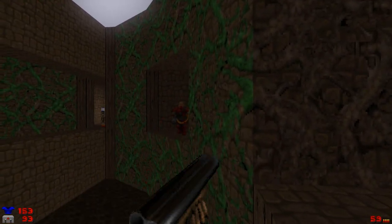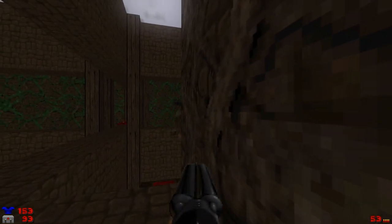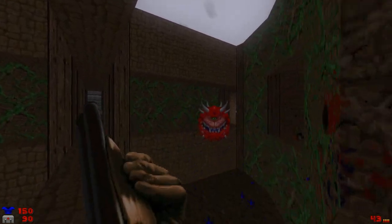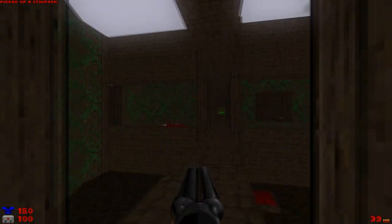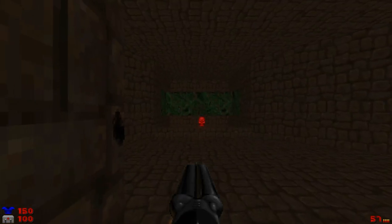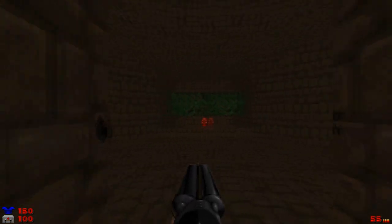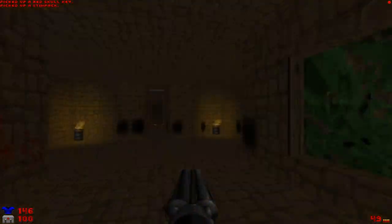Now we're gonna take care of this chaingunner. Let's make sure this pain elemental doesn't spawn any lost souls whatsoever — only a couple, that's fine, no big deal. It's going pretty well. I'm gonna try and not trigger the platform to raise the mancubus just yet. If you can get close enough, you can snipe off these chaingunners without raising the platform. But once you cross that specific part of the map, the platform will raise, of course.